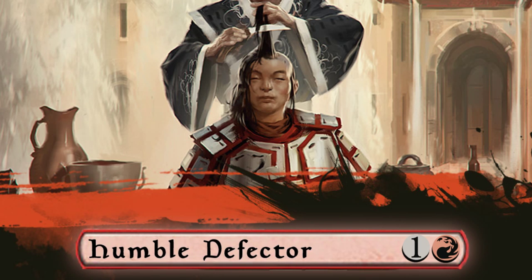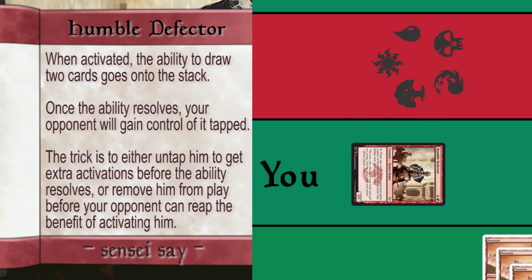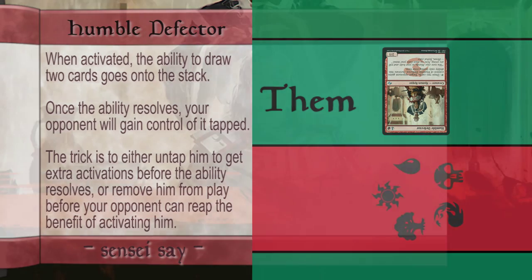Humble Defector is a red creature card that costs one colorless and one red mana. What makes Humble Defector interesting is after you activate it, you can use instant effects to activate it again. You can also bounce or remove it to keep it from ending up under your opponent's control. Here are the top five limited or block combos with the card.